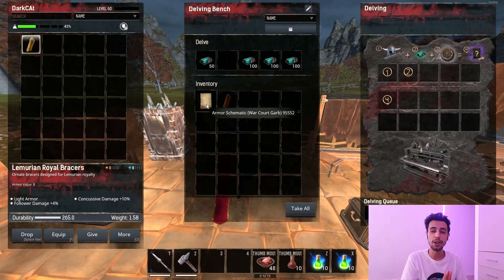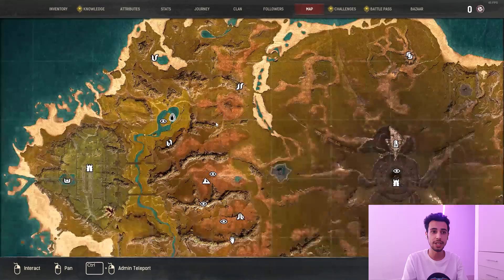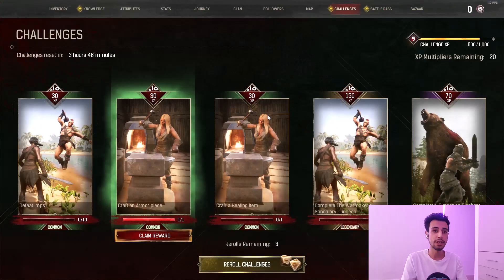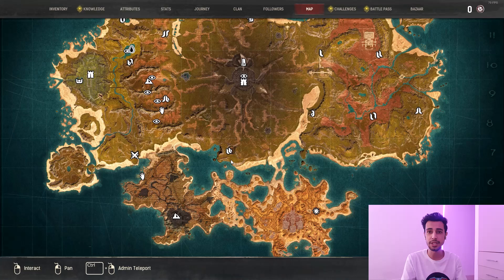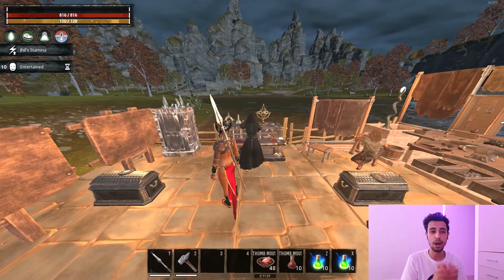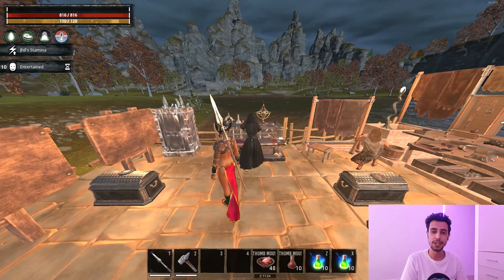Some of you will ask: how do you get Lemurian recipes on the Isle of Siptah? They are normally only found on Exile Lands. Research suggests that summoning a surge on Siptah can produce a Lemurian purge where those NPCs drop Lemurian recipe pieces. There may also be camps with Lemurian NPCs on Siptah that drop pieces when killed. If you have any other ideas on how to get Lemurian pieces and the War Court recipe, put your ideas in the comments.